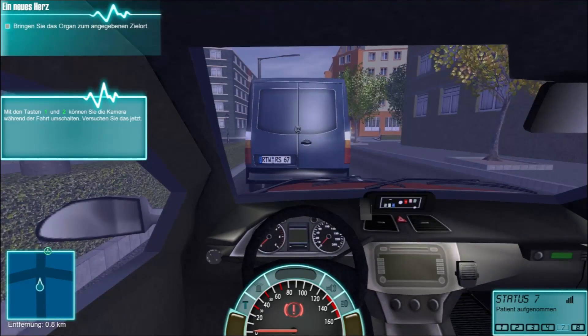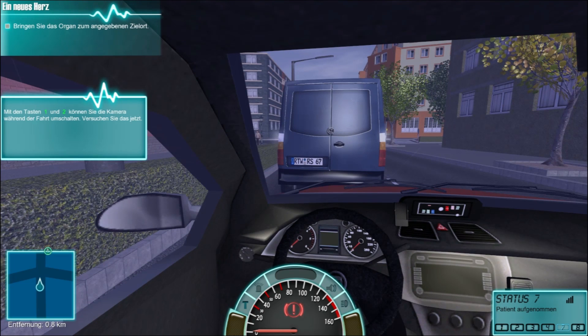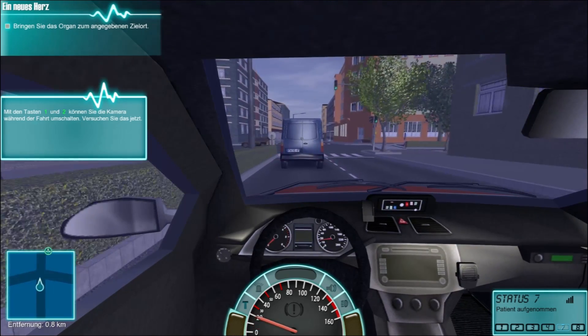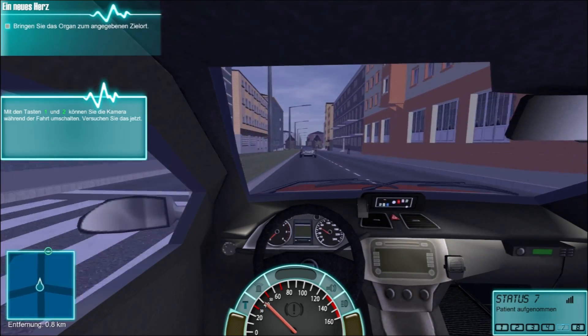So we got all the bad stuff out of the way. Watch here the station wagon go around. This is the very first mission and it's kind of a tutorial - it shows you the very basics. Your first mission, and spoiler alert, the first mission is a heart transplant. You are shuttling a heart around.